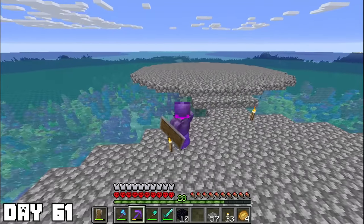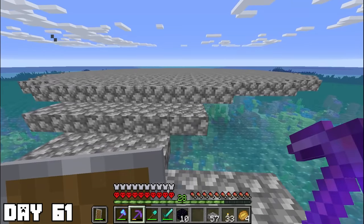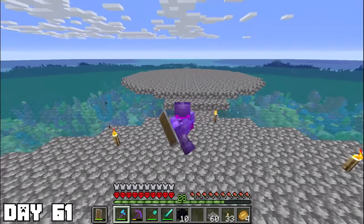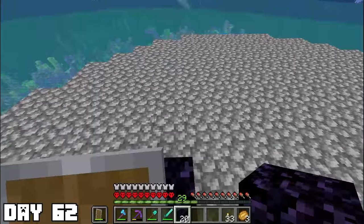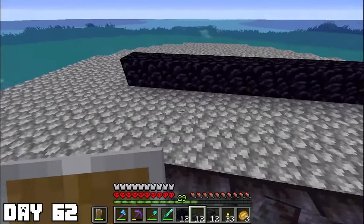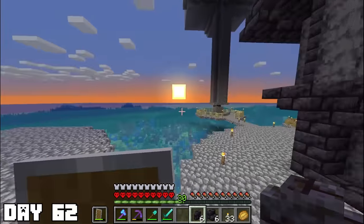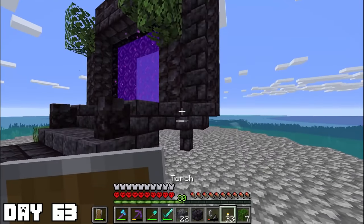Day sixty-one: I finally finished building the platform. Yes, again it was lopsided — I was beginning to think my brain was lopsided. I wasn't going to chop the whole thing down again, so I just shaped it, and third time's charm — it turned out perfect. Days sixty-two to sixty-three: I began construction on the portal. I've always been a fan of custom-looking portals that look oddly shaped. For this one I tried to make it more like a circle. I think it ended up looking pretty awesome.